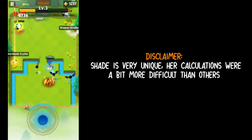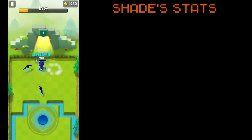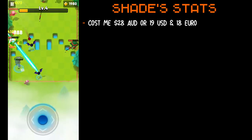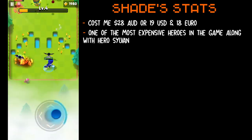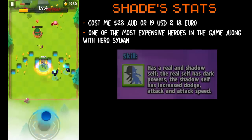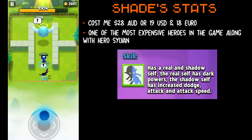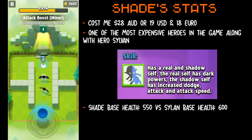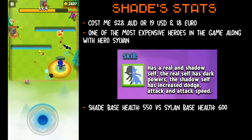Shade is very unique and it was quite hard to test since she has two forms. Shade's stats: she cost me 28 Australian dollars, which is around 18 euros or 19 US dollars, making her one of the most expensive heroes in the game along with Sylvan. Shade's special skill has a real self and a shadow self. The real self has dark powers and the shadow self has increased dodge, attack, and attack speed. She has a base health of 550, while Sylvan has a base health of 600, meaning Sylvan has higher base health than Shade.